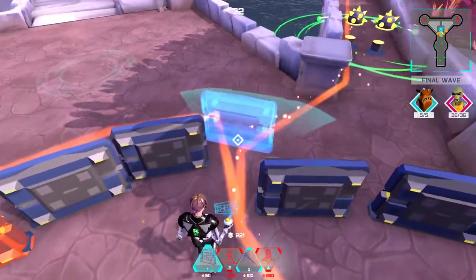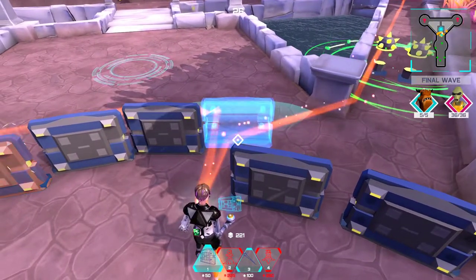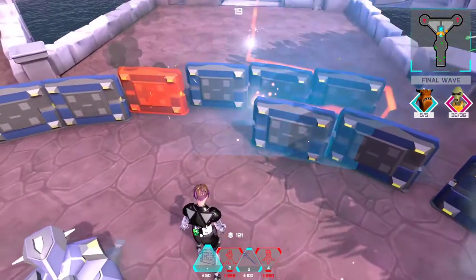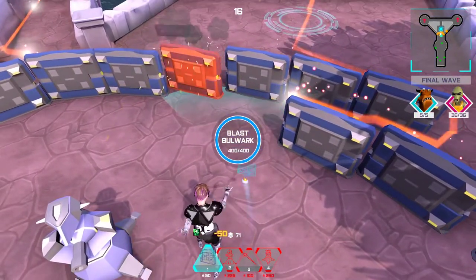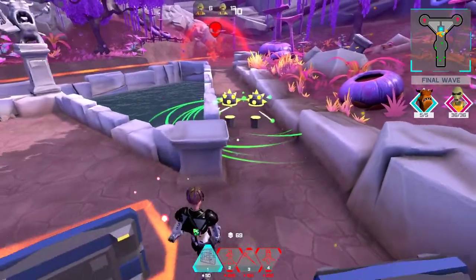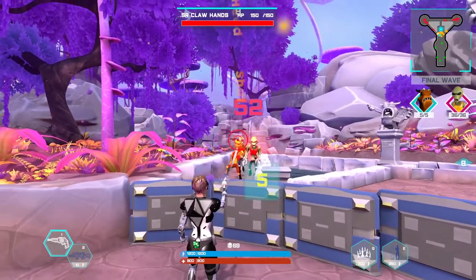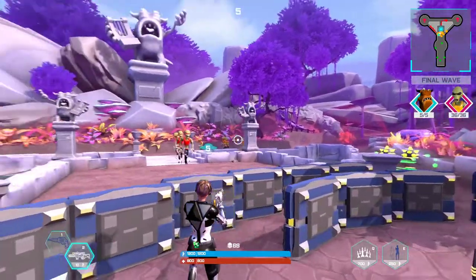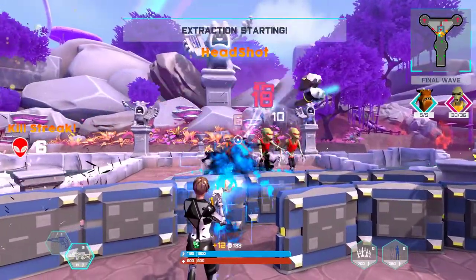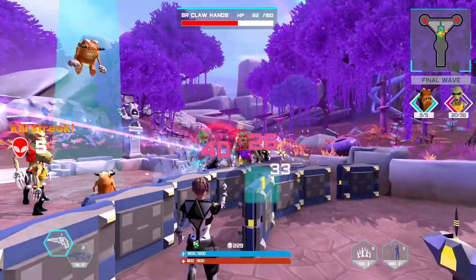That's pretty accurate — I think they did a good job with the difficulty, to be honest. The blast bolt kind of works, I don't know why it gets kills though. Evacuation ship is arriving — hey, we won! Can you believe it? They might be blocked — let's see if they can come through. No, they're blocked. Whoops.